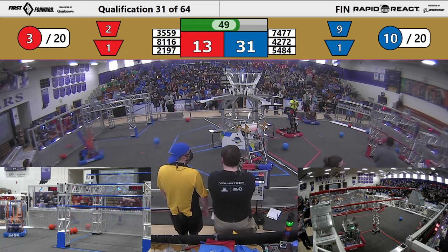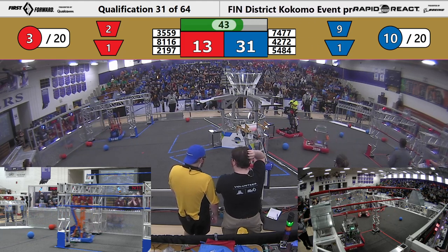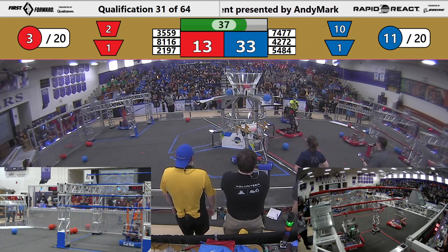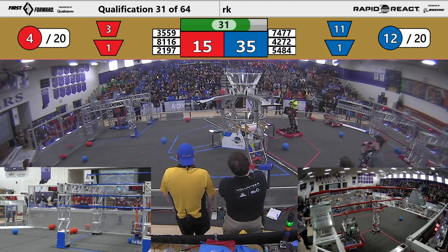On Red, we have Hatchet Robotics. They're in the middle of a climb, currently on the mid-rung. Let's see if they're able to make it up to any further rungs. 35-59 scoring a cargo in the upper hub, and 42-72, Maverick, getting one, two cargo in the upper hub for the Blue Alliance.